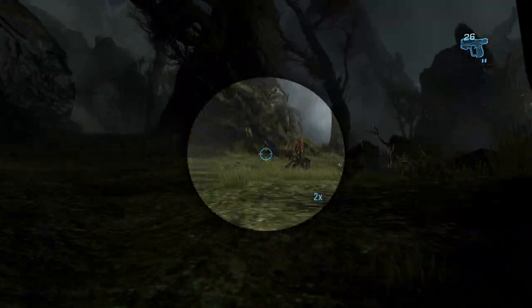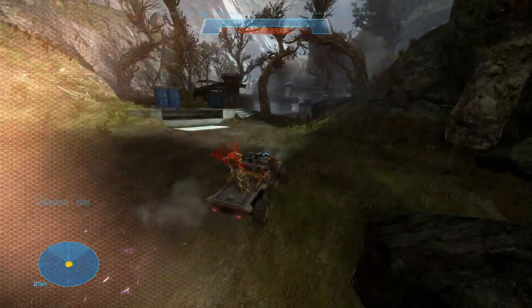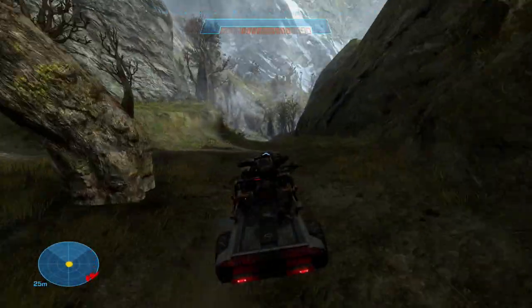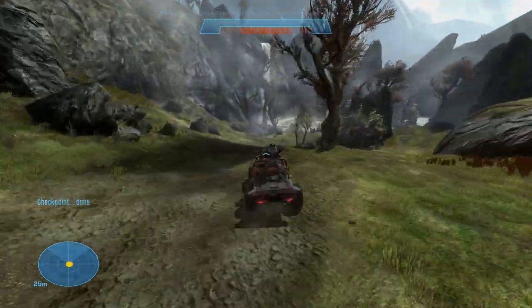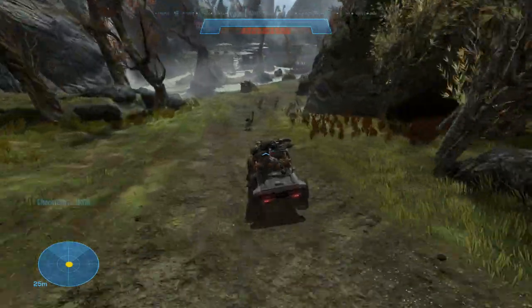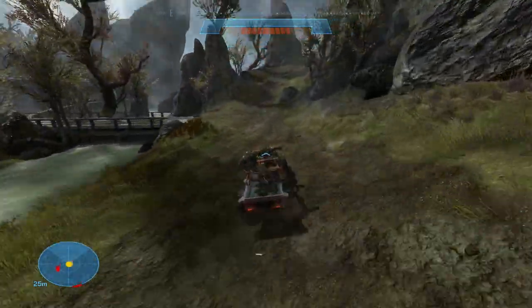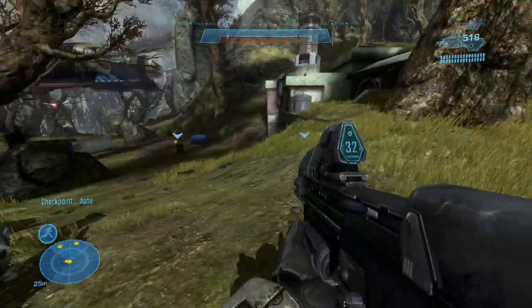Tip number two: you'll see this at one point in the video where I skip an entire section of the mission. Basically, don't — you don't have to engage every enemy. In this particular section, I take a left, drive straight through down the hill and then up the other side, passing all the enemies. You don't need to deal with any of them; you just need to go find the missing troopers.